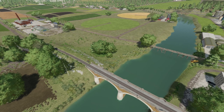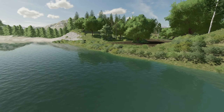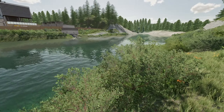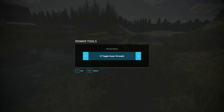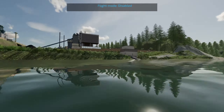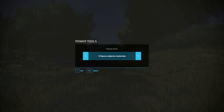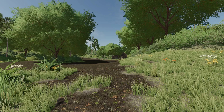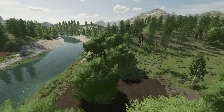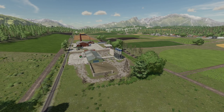There's a nice big river. Let me get out of flight mode and check if it's actual water — and it is. When I say actual water, that means you can actually fill a trailer out of it. It's not just a water plane that looks like water. I like that.